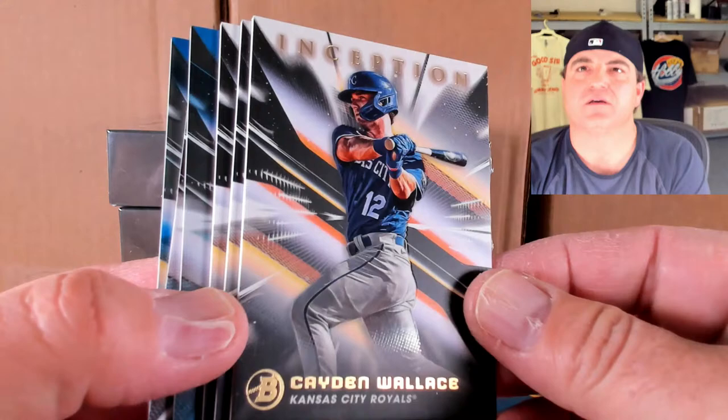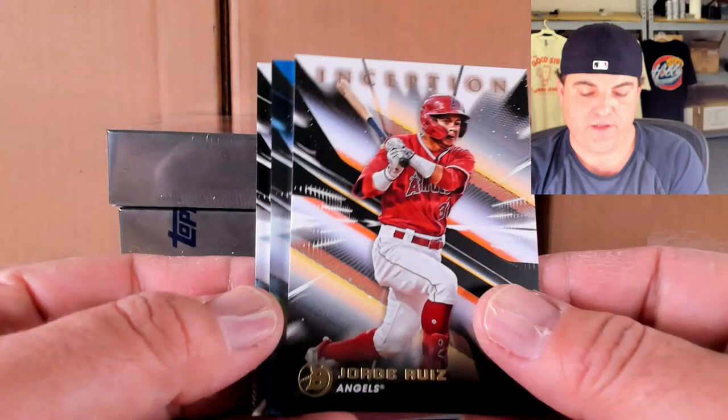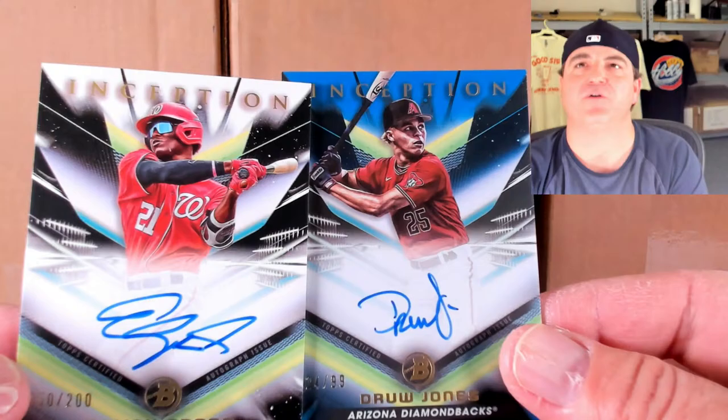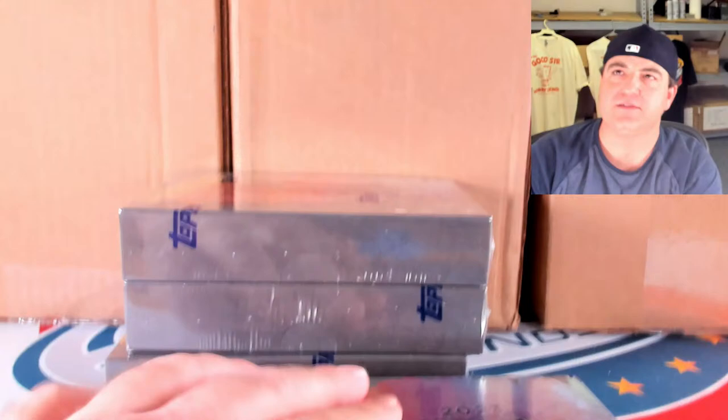Daniel Montesino, Caden Wallace, Manny Beltray, and Jorge Ruiz. Blue to 99 of Elijah Green, 6 out of 99. First auto: blue to 99 of Drew Jones, 24 out of 99 for the Drew Jones spot. Base ink to 200 of Elijah Green — some of the highly touted prospects that have had a rough go of it so far, hopefully they can figure some things out.